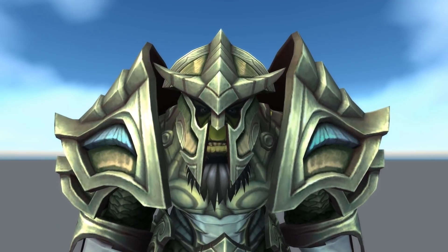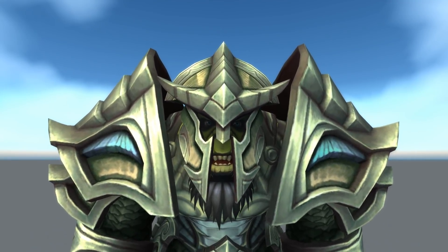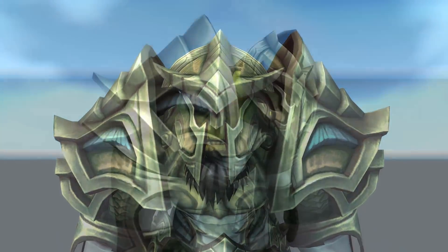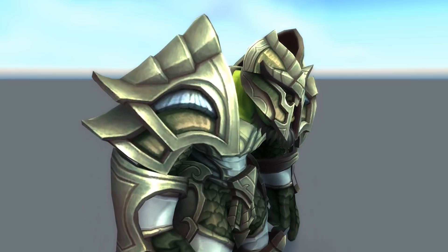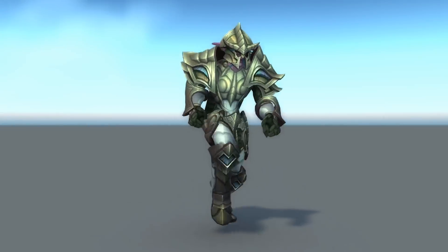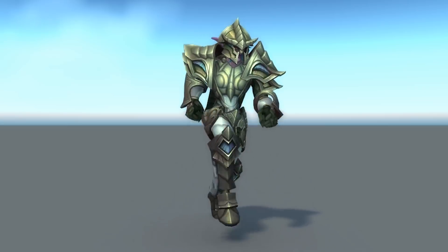Let's break this down real quick. The helm is a little bit silly in my opinion — I'm not the biggest fan of it. It's got this kind of downward arrow in the middle, possibly representing something like an anchor, and you can see the face through the armor, which is kind of nice. The shoulders are really cool — they're pretty damn big, especially on an orc. They're dual-layered and sit quite nicely on a lot of races.